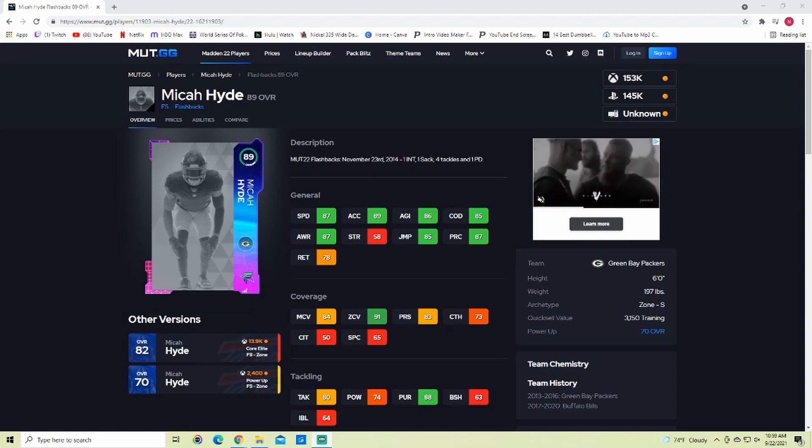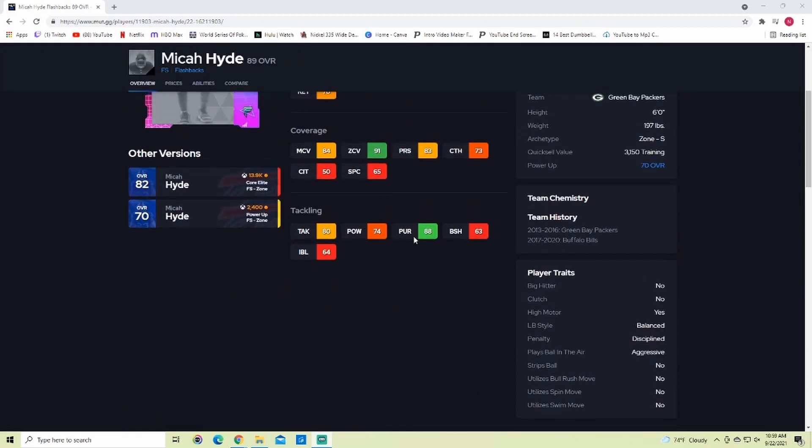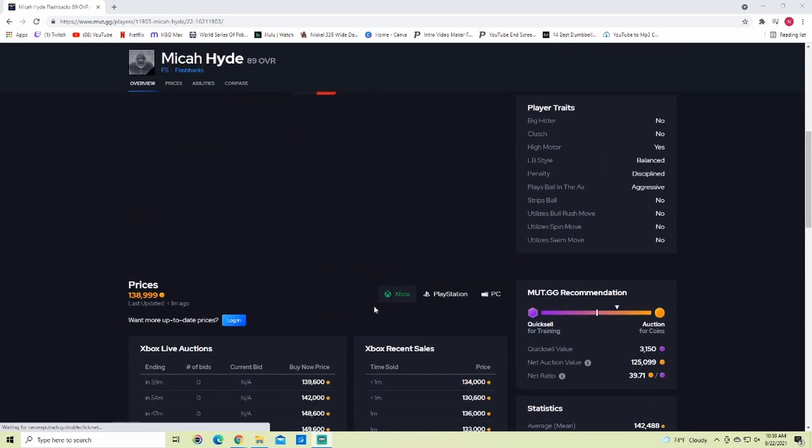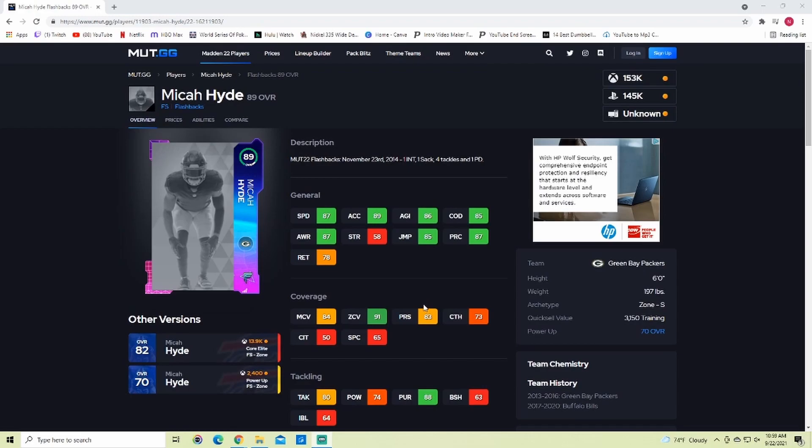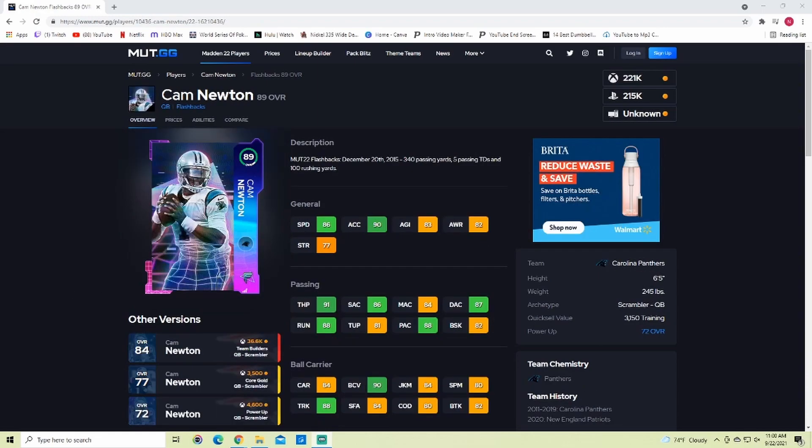Coming in here is Micah Hyde. Right away — too slow. They always make Micah Hyde so slow. He has 87 speed, 89 acceleration, 86 agility, 85 change direction, 87 awareness, 85 jumping, 87 play rec, 84 man, and 91 zone — so the zone is obviously his high point. He has 80 tackling and 88 pursuit. I would not use this card unless you're running a Bills or Packers theme team. With team diamonds coming out Friday, 87 speed just won't cut it.